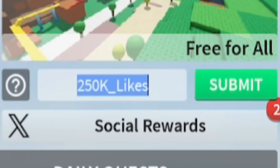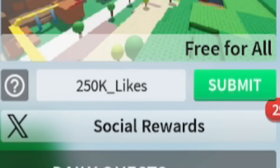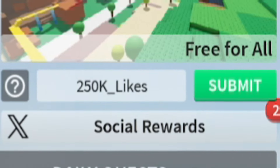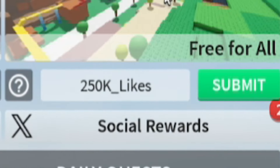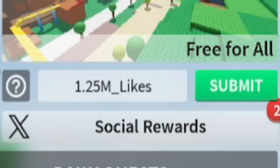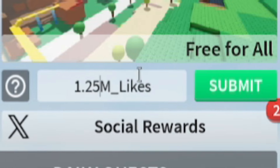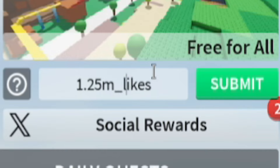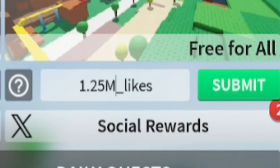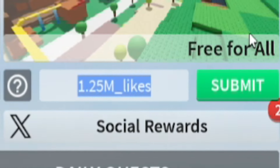One thing you might want to be aware of is that the game is going to be dropping a new code at 1.25 million likes. Right now it's on 1.24 million, so it's going to hit that milestone pretty soon. The code will probably be '1.25m_likes'. It might not be capital M — it could be lowercase m or lowercase l, so try different combinations: lowercase m capital L, lowercase l capital M, or both capitals. Remember these are case sensitive.